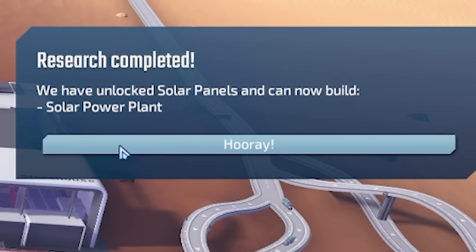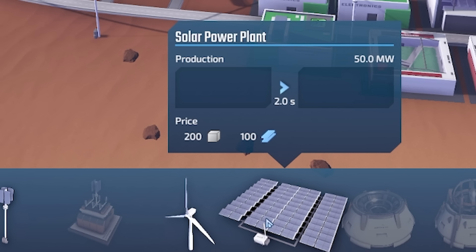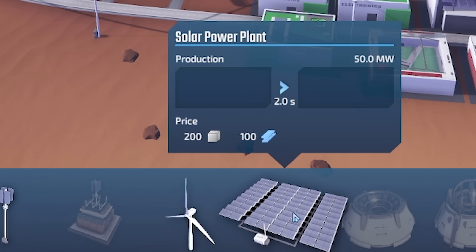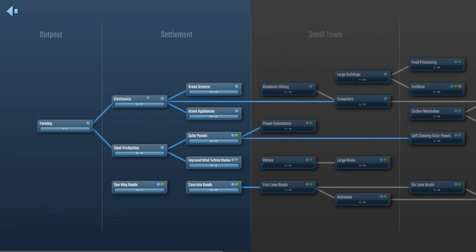We've just unlocked the solar power plant. The solar power plant produces 50 megawatts compared to just 20 of the wind turbine, but it costs 200 concrete and 100 steel - yet the wind turbine is only 50 concrete. I don't see the point of that. Is that just me? Have I missed something? No, that's just really really bad value.